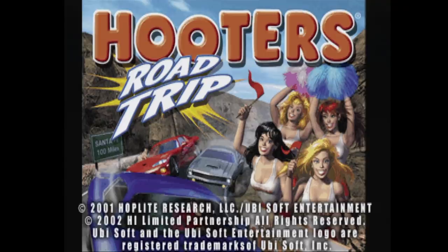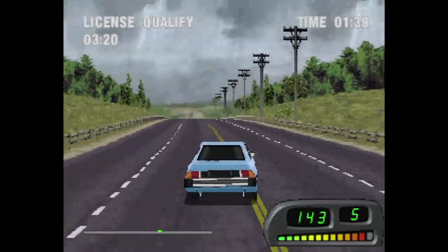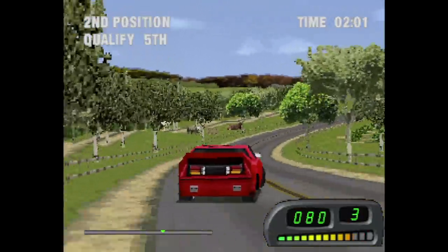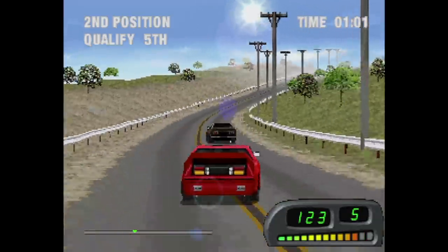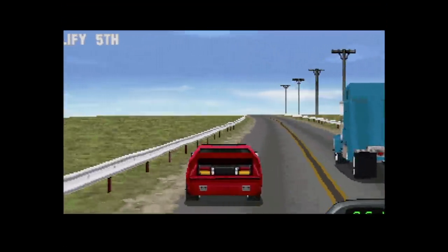Now let's take a look at Hooters Road Trip for the PlayStation from Ubisoft. That's right, Hooters — the restaurant chain. And you know what everyone thinks of when they see Hooters? Yup, racing a generic car down generic roadways! What Hooters and racing have to do with each other is beyond me, but apparently Ubisoft felt a Hooters license would really help this bland game out. Basically you drive your car from one location to the next, making sure you rank within the qualifying level. Once you make it to the finish line, one of several full motion videos awaits you — and they clearly used the microphone built into a camcorder for this high-quality production.